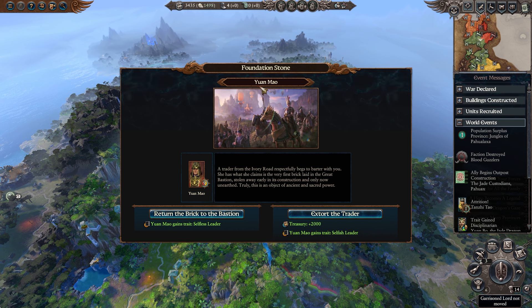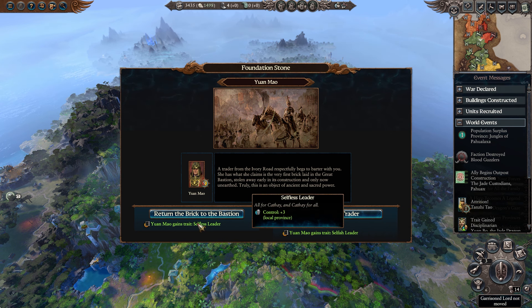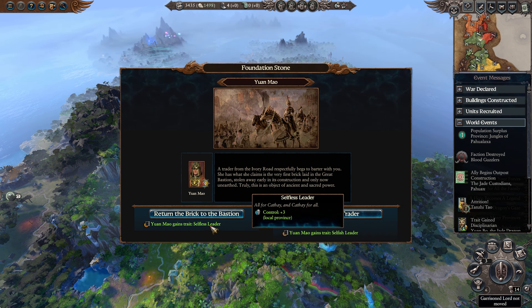Foundation stone: with Yuan Mao, a trader from the Ivory Road respectfully begs to barter. She claims to have the very first brick laid in the Great Bastion, stolen away early in its construction. Truly an object of ancient and sacred power. We can extort the traitor and make him selfish so he would lose leadership, or we can return the brick and gain control. If you want a quick 2,000 cash for a pretty awful trait, go for it - but we're going to make him a selfless leader. All for Cathay and Cathay for all.